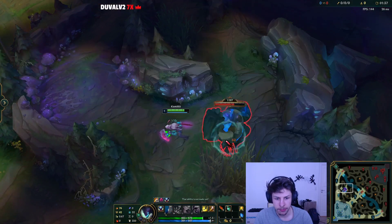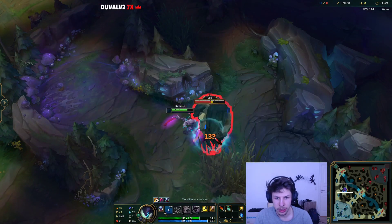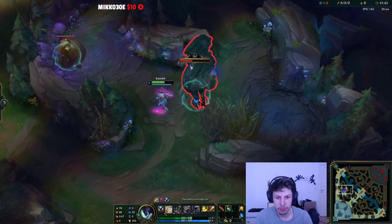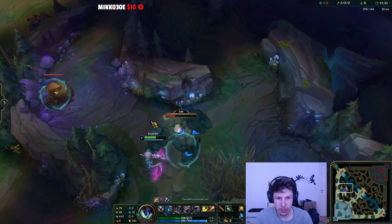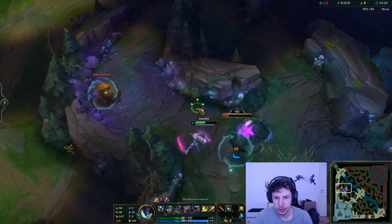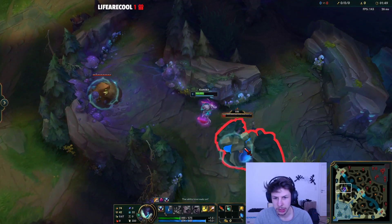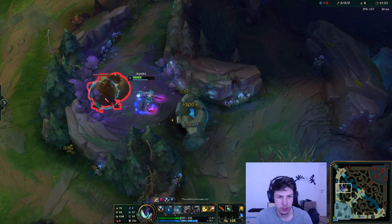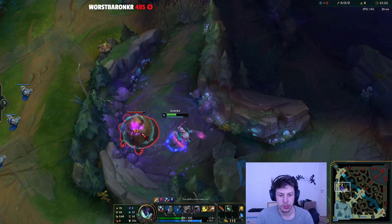Normally you will get a leash, so you will actually have a little bit more HP than what I'll have. But even without a leash, Kha'Zix will do just fine. We'll just kite the blue towards the Gromp, finish it off with a kill, and then we take Gromp.